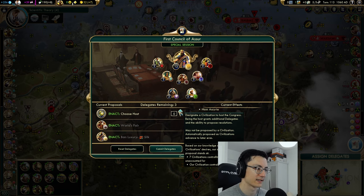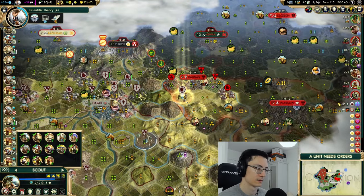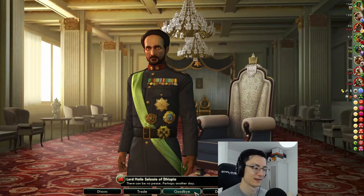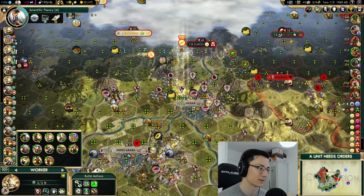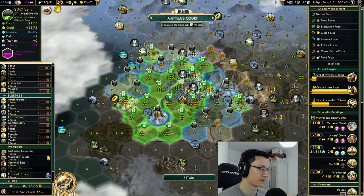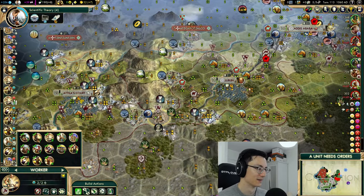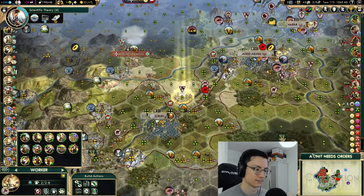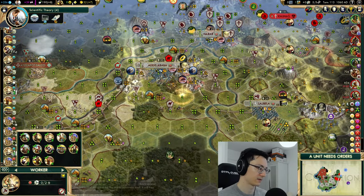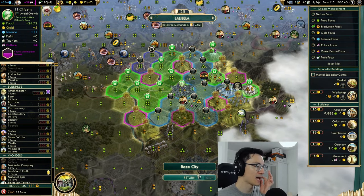We kind of need to keep working more food. Lublin grows. Any more four-food tiles for us to work in Lublin? We'll just leave it sitting on this lumber mill tile. Temple done — we'll go amphitheatres, keep pushing for culture. Choose host — don't really want to make a World Congress host. Probably just try and make Poland happy. Let's head over into Polish territory once again. Check for peace — it's not there. Arabia hasn't even gotten to do anything yet.